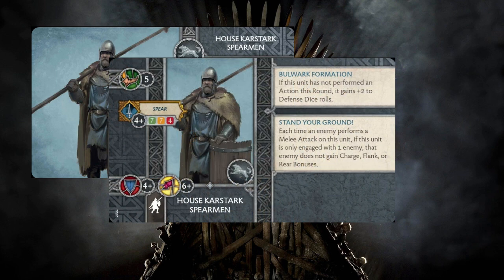They have the spear attack that hits on fours and has a seven, seven, four decay stat — pretty typical for most long-weaponed units in the game. They have a defense save of four plus, morale of six plus, and then they bring a couple different abilities with them.